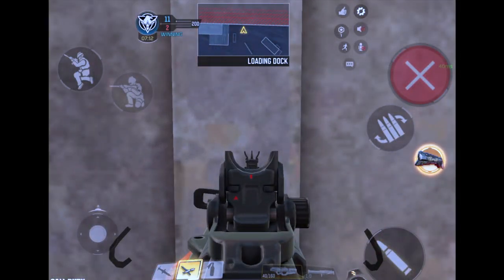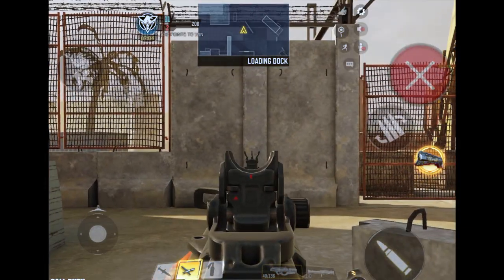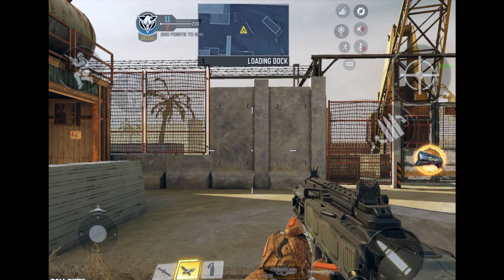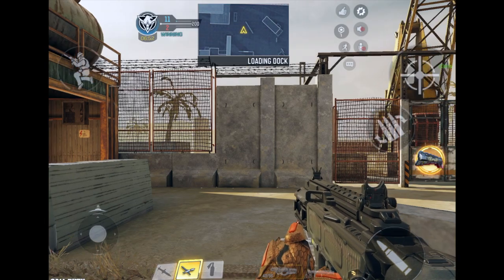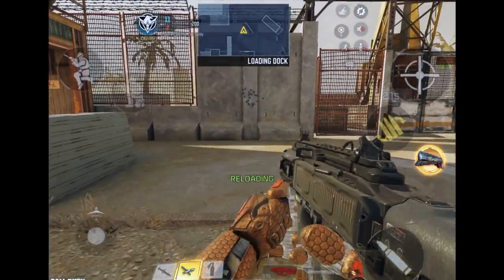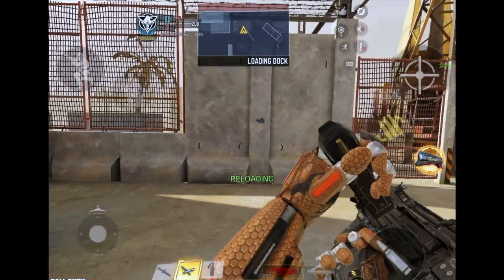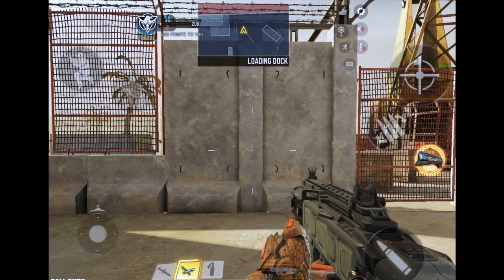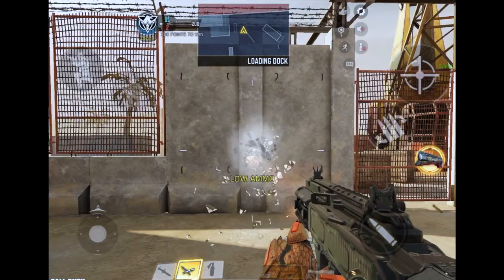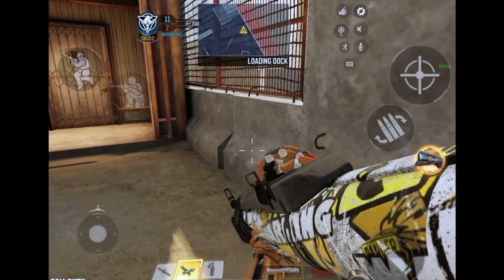Now for the cordite, aiming while not controlling — cordite is pretty broken. You can see it's pretty easy to control even though I'm not controlling. Now I'm controlling with the cordite, you can see it's so easy to control. Every gun takes some time to control it. Hipfiring with the cordite — I think we all know the hipfiring of the cordite is so broken, like it's so OP. I think the hipfiring is the best in all the game.